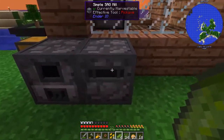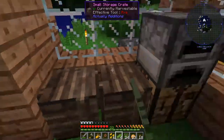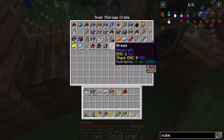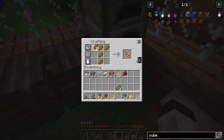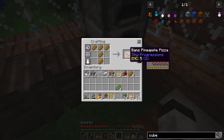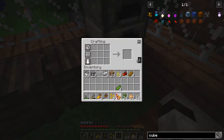With the wheat from the wheat farm we put it in here to make flour, and if you put flour into the furnace it makes bread. Here's a cool thing I just learned: put bread in a T formation and it makes pineapple pizza! I don't know how they got the pineapple but it makes pineapple pizza, which is pretty cool.